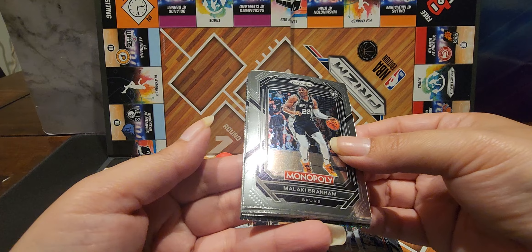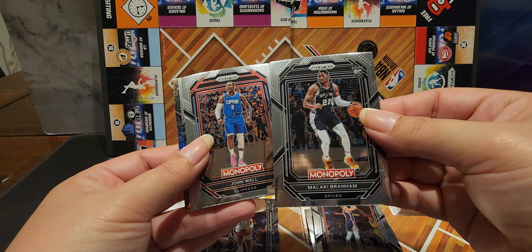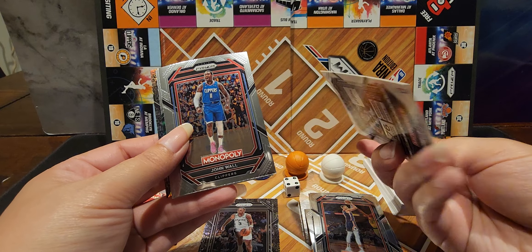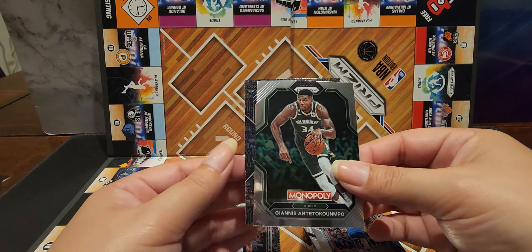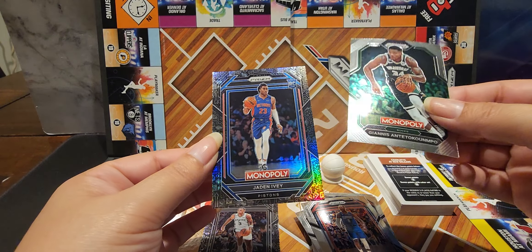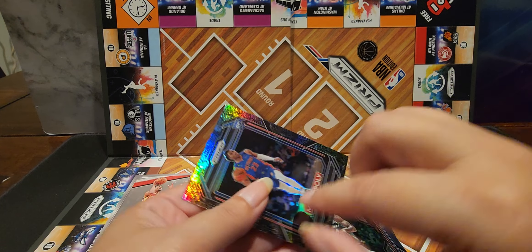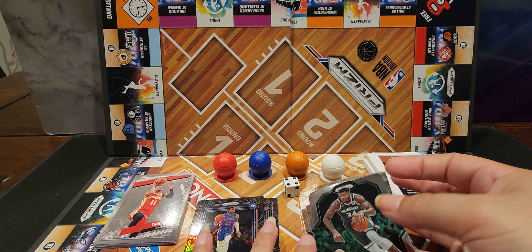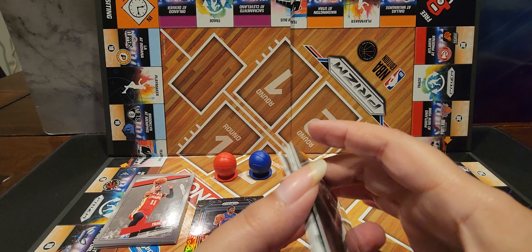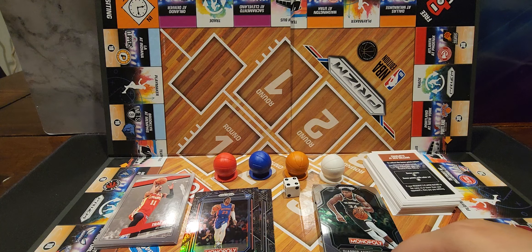Oh, we got another black one in here! Who'd you get? John Wall. Giannis! Oh — Jaden Ivy! That's a good one, that's nice. Really nice — I like this. Yeah, that's pretty cool.